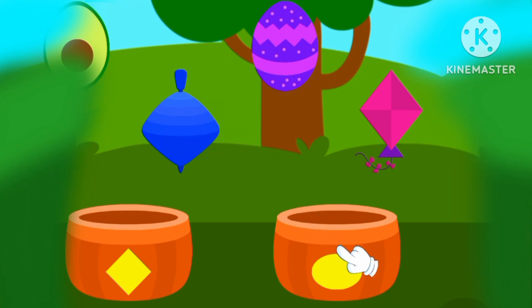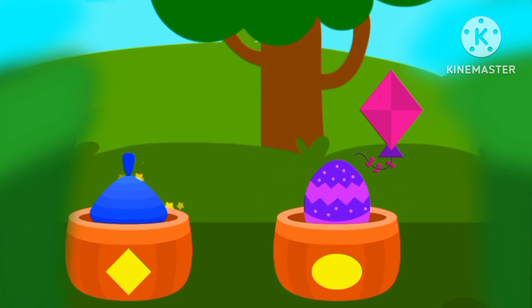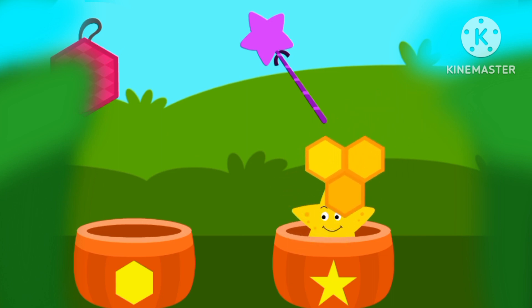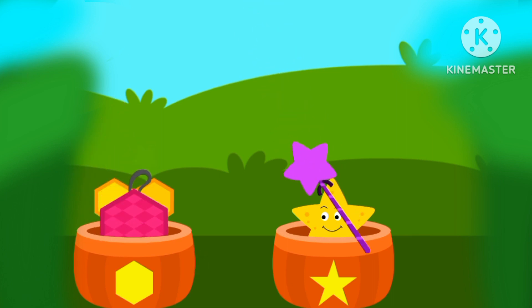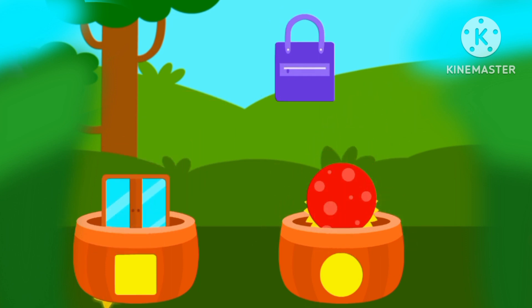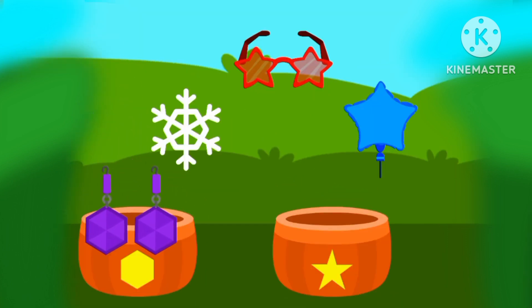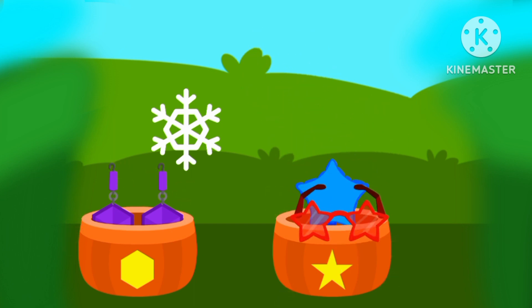The black frog sees with shapes. Ovals. Rhombus. Star. Hexagon. Hexagon. Star. Serpent, serpent. Square. Hexagon. Star. Star.